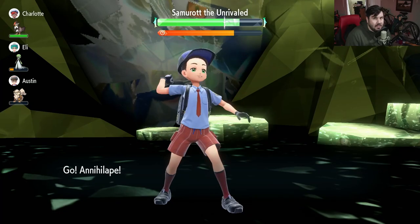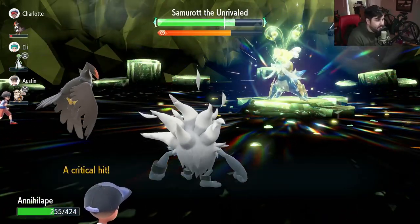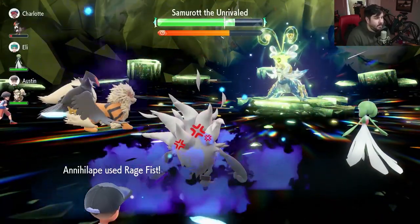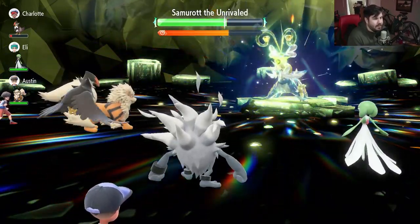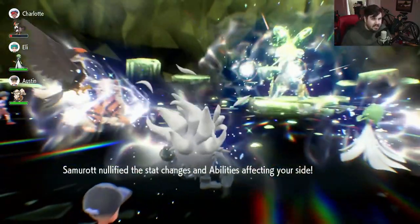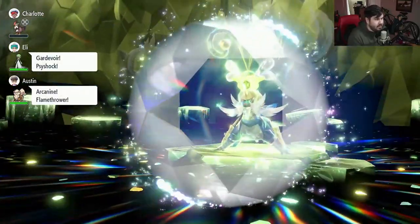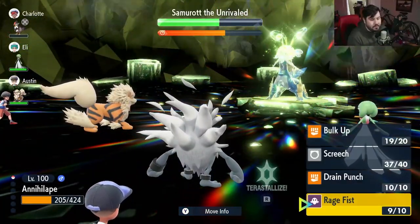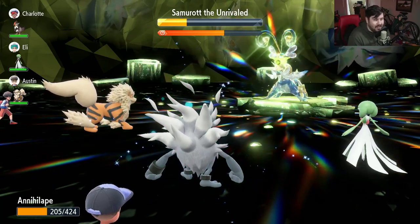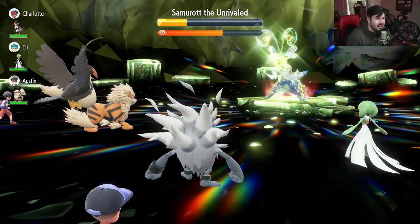He uses Aqua Cutter — it does a little damage, but not too much. We start throwing out Rage Fist, do a good chunk of damage, and since we hit hard our health is almost back up because of the Shell Bell. He cleanses stat changes — we really don't care at this point. His shield goes down, we throw Rage Fist again. Since we continue to get attacked, Rage Fist just gets stronger and stronger. We do more damage and we're back up to full HP. If you do this right, there's a good chance you die once during this raid and then never die again.